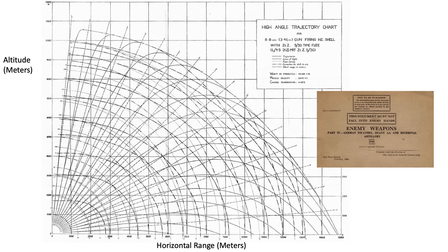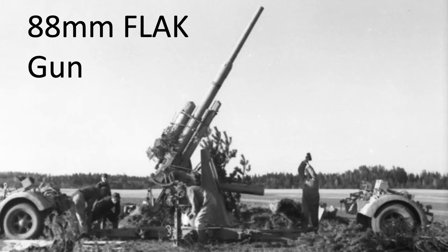This graph shows various trajectories the 88mm projectile can take depending on the elevation of the gun, from a 1943 enemy weapons document. The x-axis is horizontal range from 0 to 15,000 meters, the y-axis is altitude from 0 to 12,000 meters, and the line of sight of the gun is listed from 5 to 85 degrees. The projectile attains an altitude of 8,000 meters if fired at a gun elevation of 55 degrees. Ground artillery gunners would estimate the formation's position and set the gun's azimuth, elevation, and fuse time duration using data from this chart.